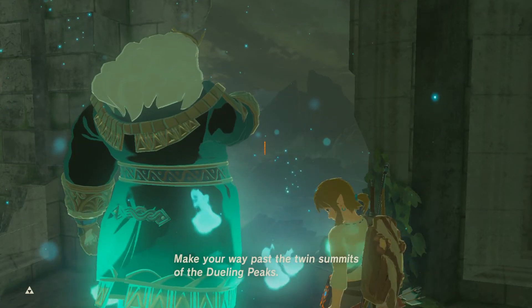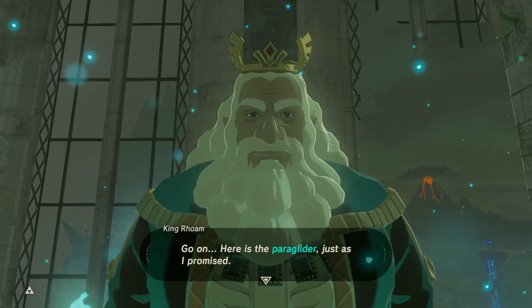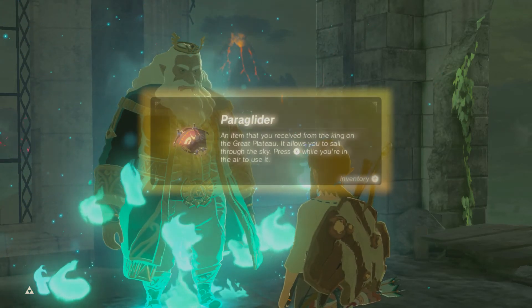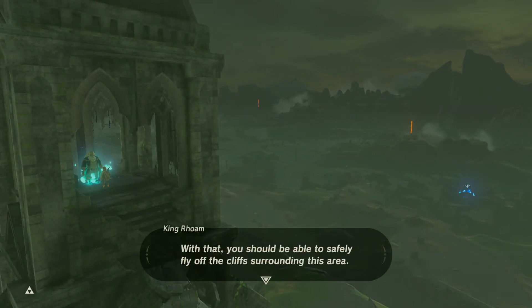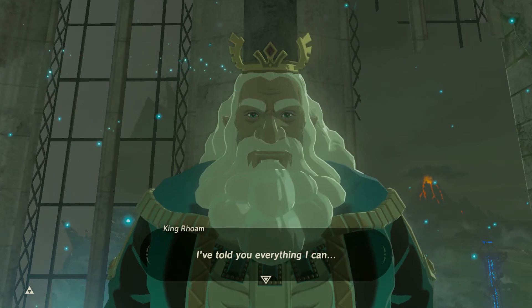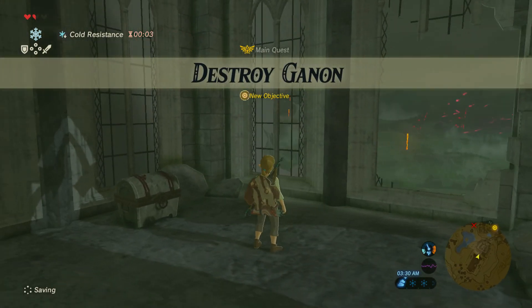'Make your way past the twin summits of the Dueling Peaks — from there follow the road as it proceeds north.' The first time I played this I wasn't really listening and I was just lost after the plateau. I ended up doing Vah Rudania — I think that's the lightning divine beast. Actually, I did the Gerudo Desert first. They kind of point you toward Impa and Zora's Domain, but my first playthrough wasn't like that. That's what's cool about this game — there's no linearity. I think this is a perfect game, one of my favorite games.